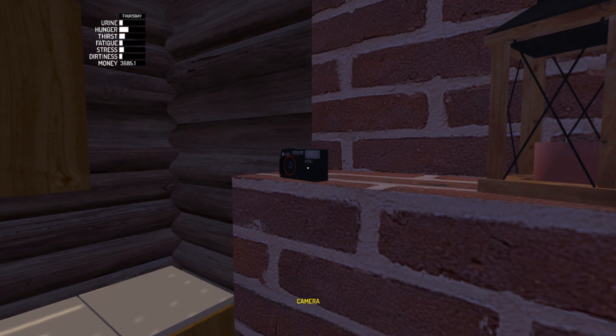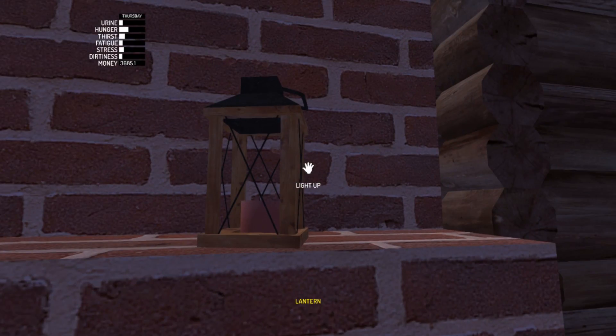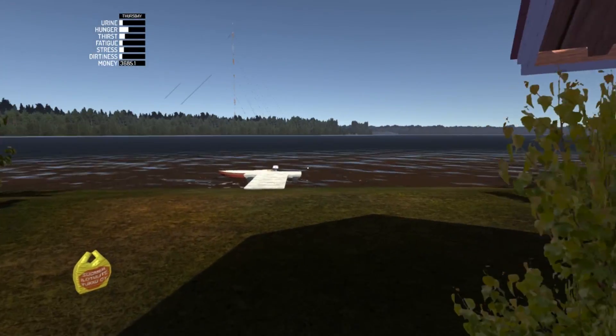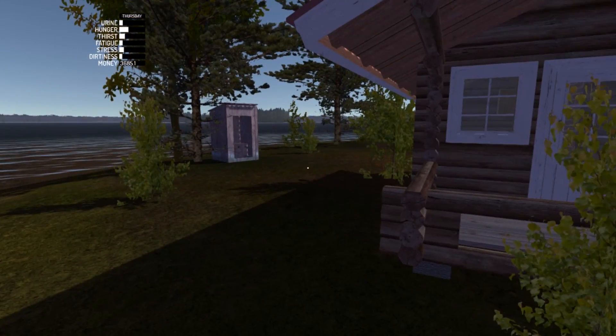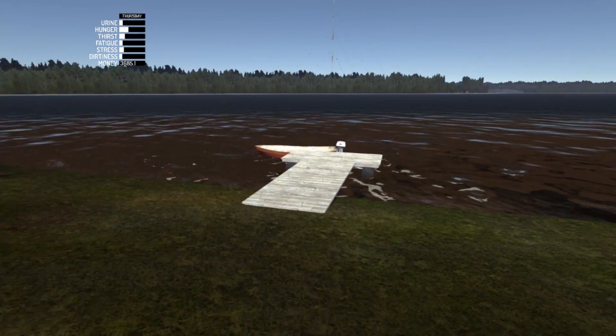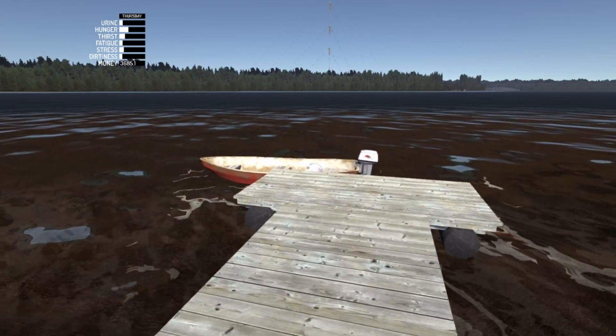There's also a camera here — this is how you take screenshots in the game. And there's a lantern that you can light up as well. So that's the cabin — there's really nothing else on the island, honestly. Let's just take the bucket and head back home.